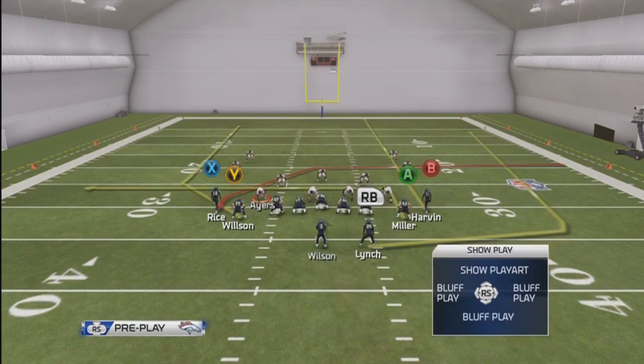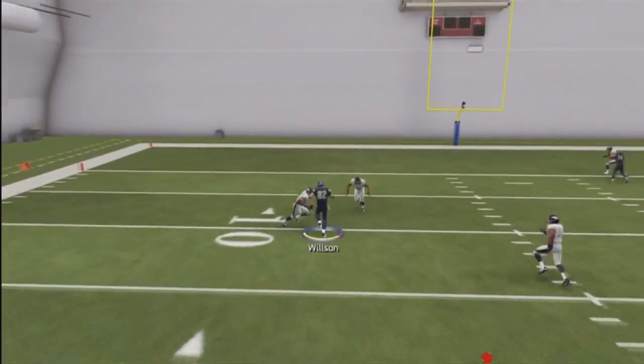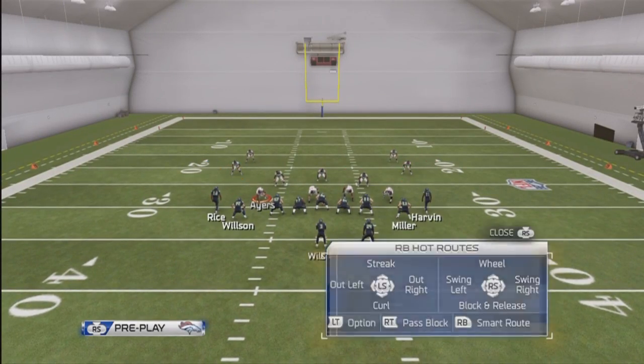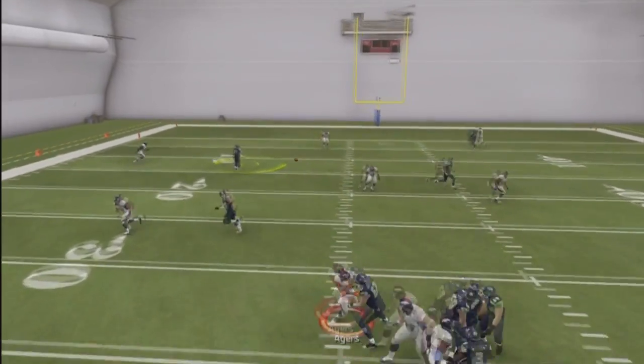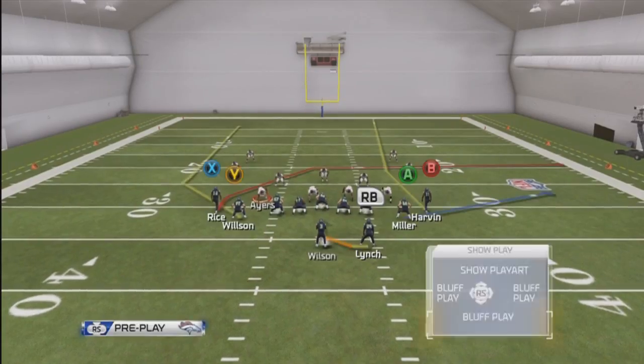Another read against zone — the Y route gets open in zone just like it kills man coverage. Do not throw with pass lead: if you pass lead to the outside the defender will be there, if you pass lead to the inside the defender will be there. With no pass lead you'll see him wide open — just throw it with no pass lead.